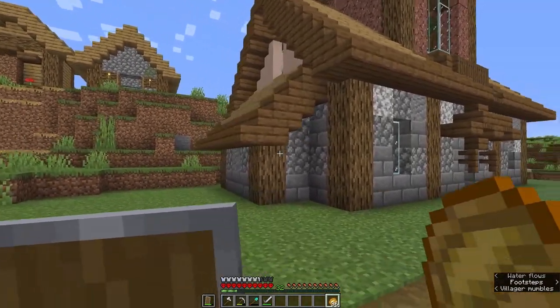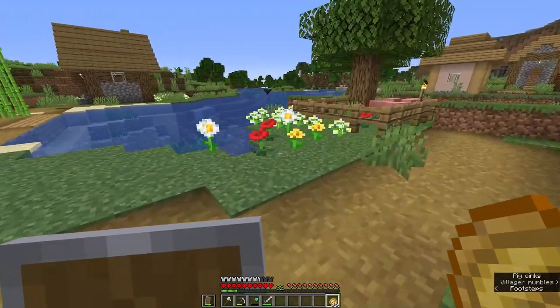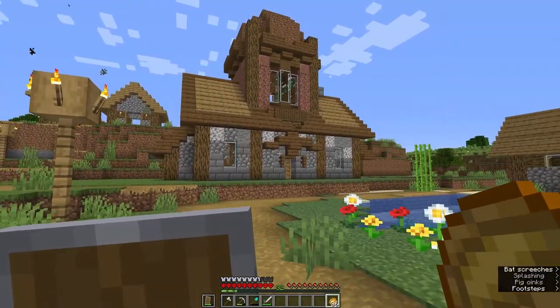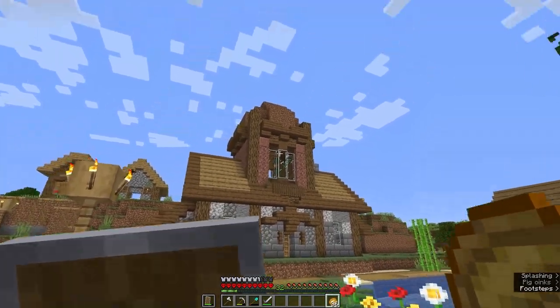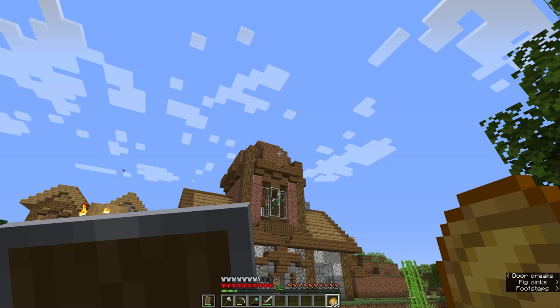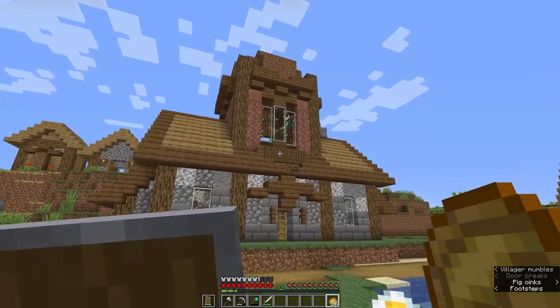I threw in a tower of granite just to add a little bit of interest to the otherwise not remarkable shape. Then added a few side sections just to give it some interest. It kind of also looks a bit schoolhouse-y, but hopefully when we add the glass up there and make a glass dome, it'll feel a little more library-y.